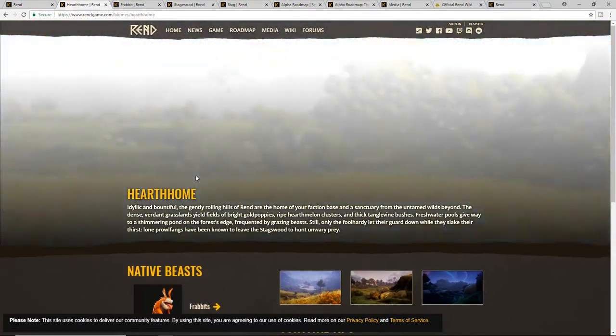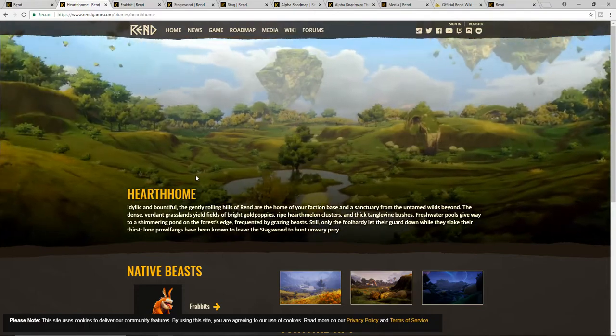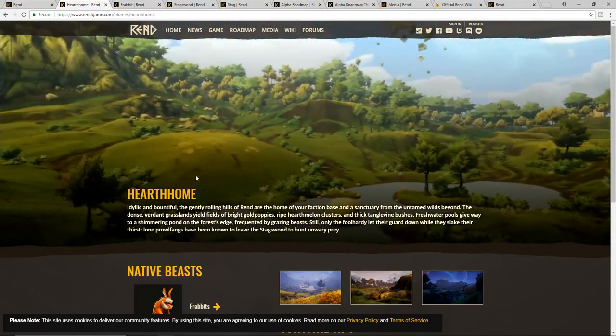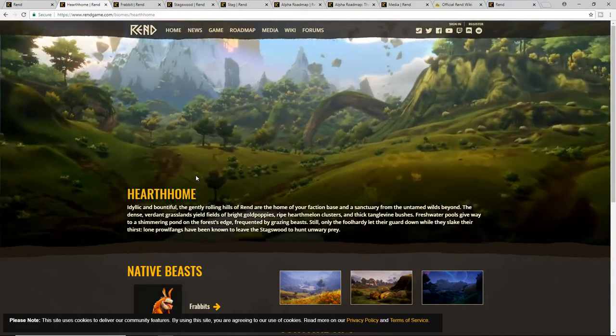Hearth Home specifically is the area around your base, as we talked about in the last video — I'll link that down below. You can see it's a wide open area; your base will be somewhere in the middle of it. This is a faction base, and then around it is going to be Stagwoods, which is the next biome we'll talk about.